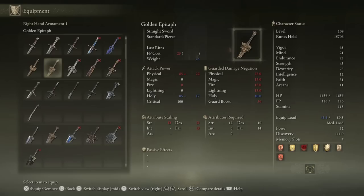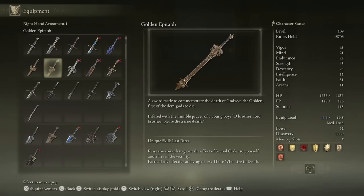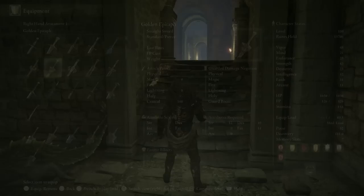So we'll go back in, deal with the basilisks, and grab the Golden Epitaph — which is a very cool sword. Its ashes of war is really cool as well, because it grants the sacred order incantation on you and your allies. And because it's a holy weapon, if you use it to kill skeletons, they stay dead. All right, we'll head on down and into the dungeon itself.